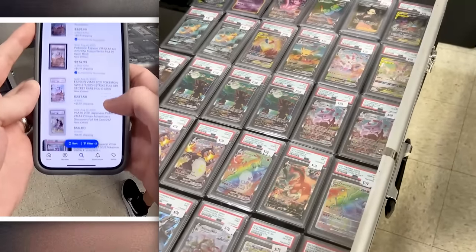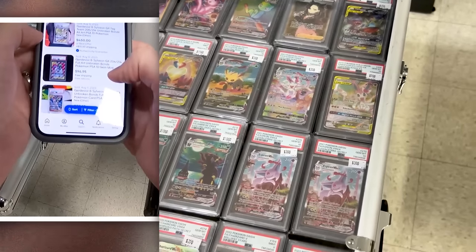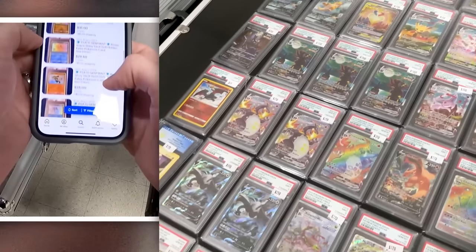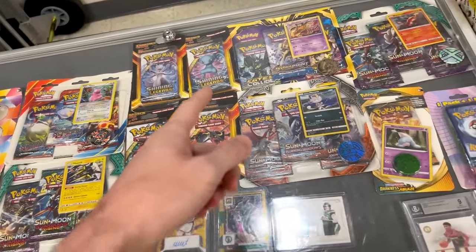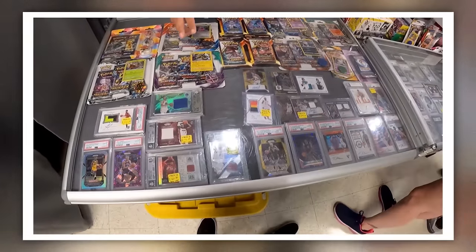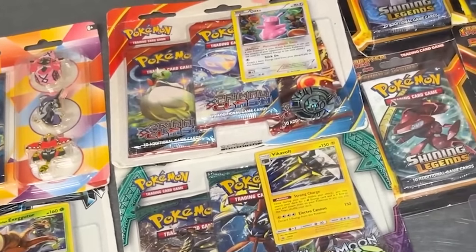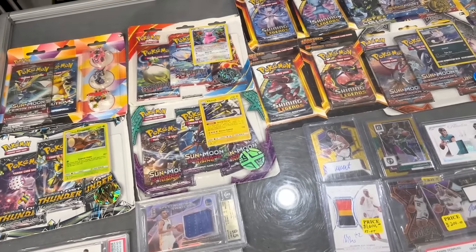We've got to check the Gardevoir and Sylveon — it looks like it's about $475, so that one's about $25 too much. However, that doesn't mean we can't try and make a deal. Both the Guardians Rising, the Lost Thunder, the Primal Clash, all the Shining Legends, Burning Shadows, and the Unified Mines — the most expensive would be this one. This one I was asking $70 on. But if you're buying multiple, I'll give you a better deal.